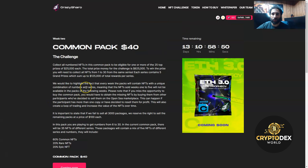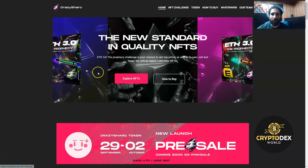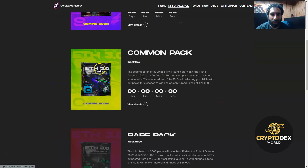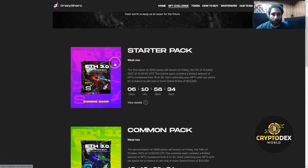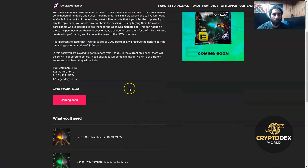Remember when you used to try and get different baseball cards, or maybe Star Wars collectibles or whatever it is? Imagine getting those, and if you get the right combination, you get paid massive amounts of money. This is so cool. We have the starter pack, the common pack, the rare pack, and the epic pack, and you can view details of all of them by clicking right here.